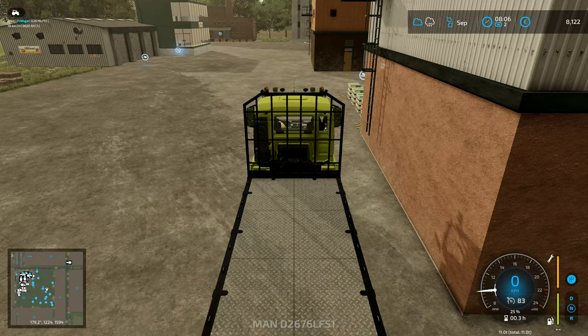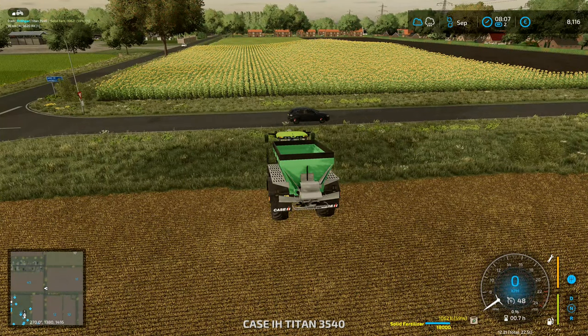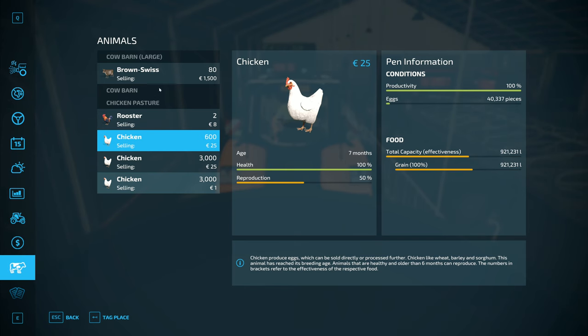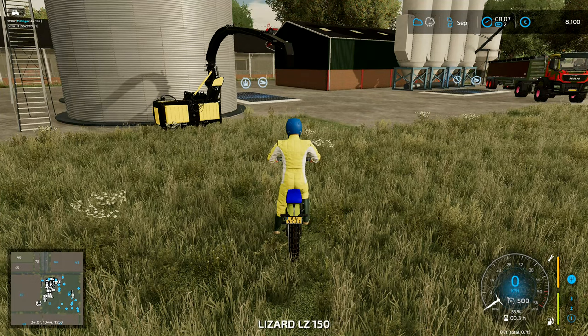Things are looking pretty good. The sunflowers are big flowers at the moment, so we still can't harvest them and it's September, which means we need to wait until October before we can harvest the sunflowers. In here I want to just unload total mixed ration — that's done. Then I want to check the cows: we've got 8,000 litres of milk, 24,000 litres of straw, everything else is fine in there. So I'm going to leave the cows alone.